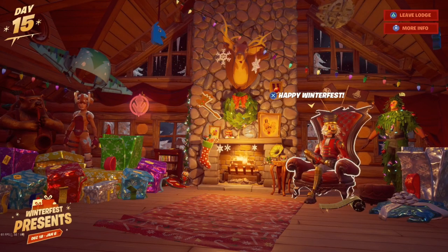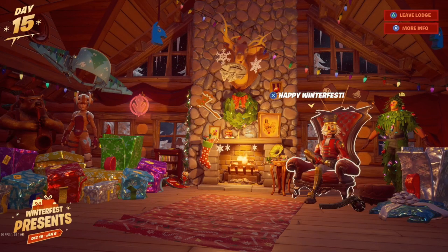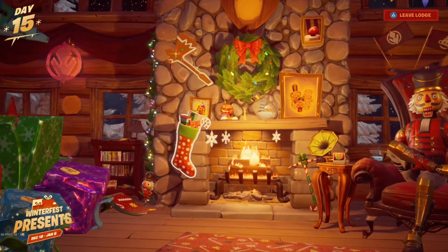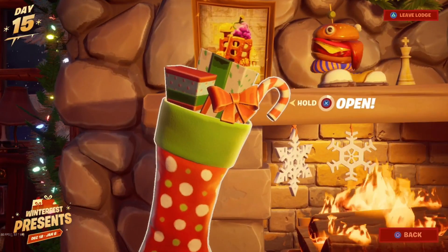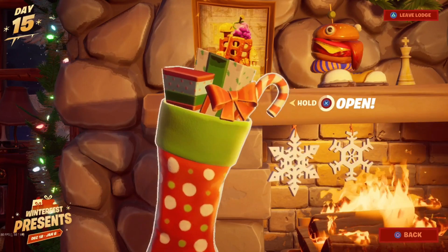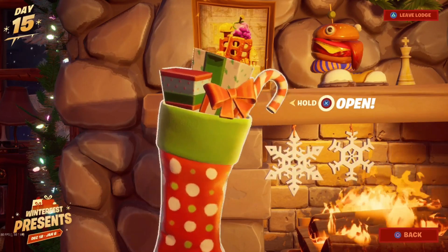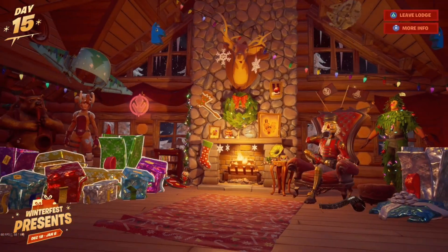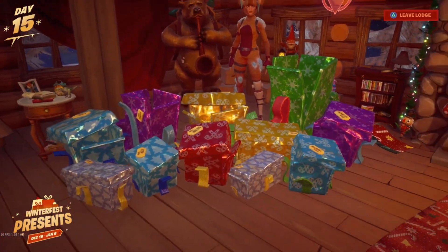In the last video, I told y'all about the secret present in Fortnite Battle Royale. That secret present was the Wooly Warrior skin — that was the Day 15 present, and a lot of people are going to wake up and get it today. If you haven't already, make sure to go ahead and unlock it.